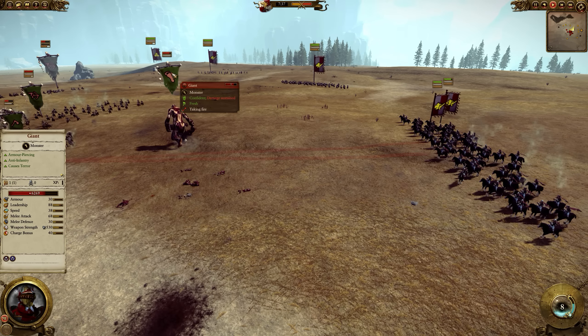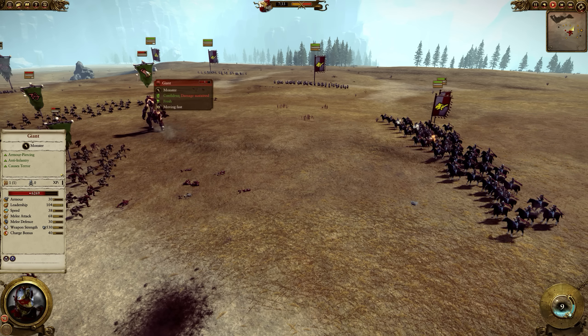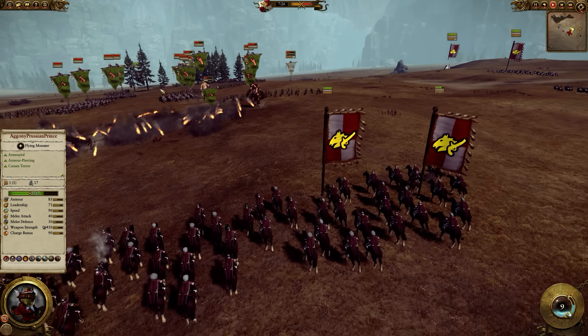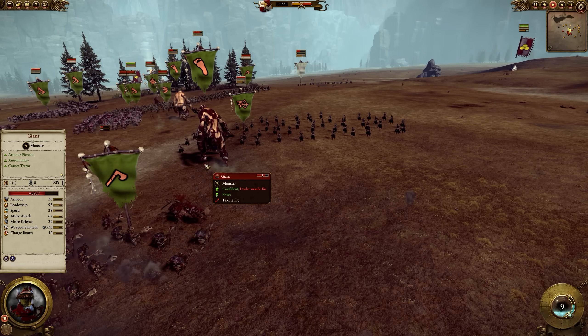The giant is taking damage from both magic, from artillery, and from the outriders. The Prussian Prince knows that killing giants is what's going to win him the battle — killing orcs is nice, but killing giants is the priority.